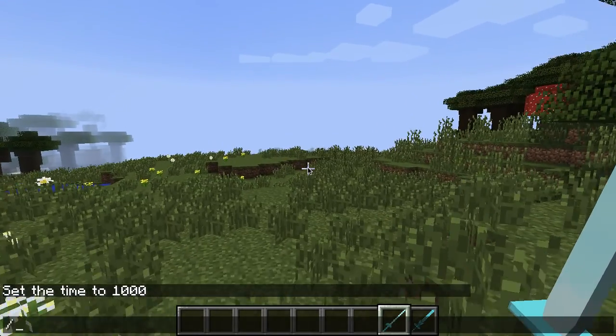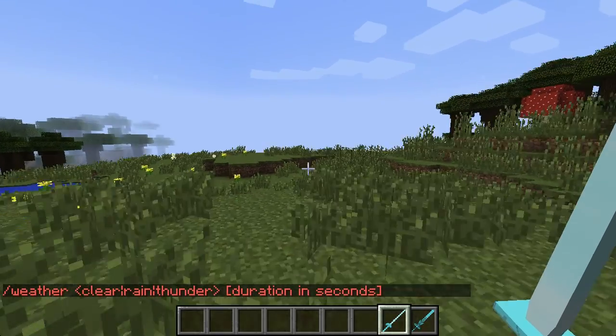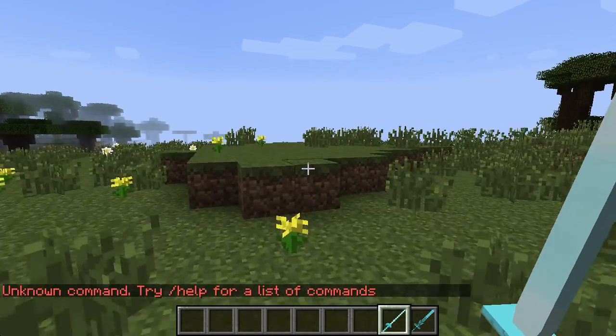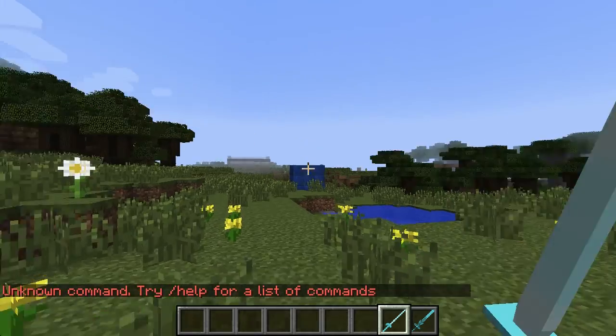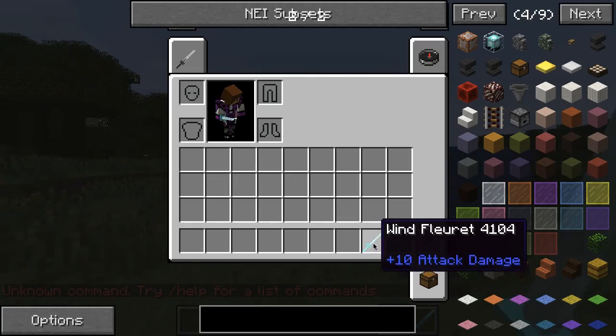When there's weather, it'll just give you a little bit of speed when you're running — just a tiny tiny bit. And this you can make with two gold and then a gold block in the middle like that.